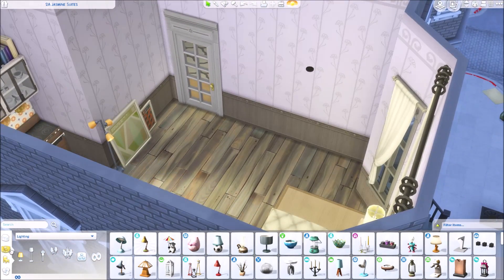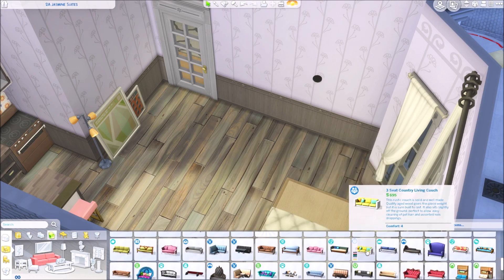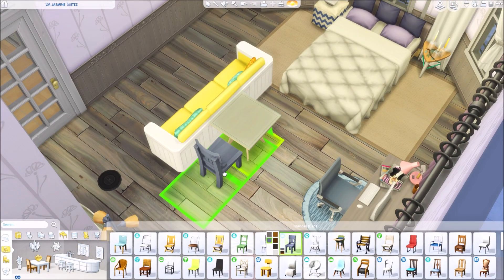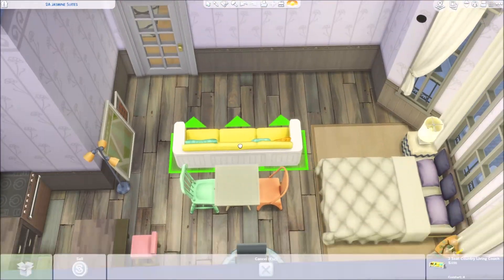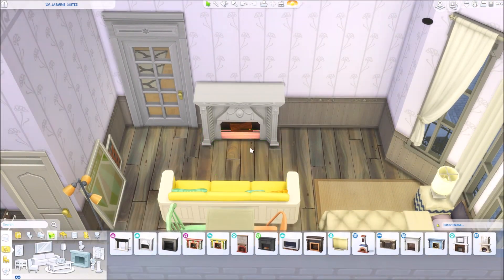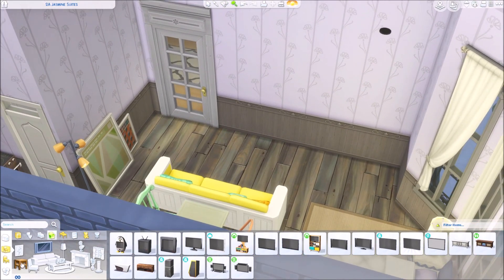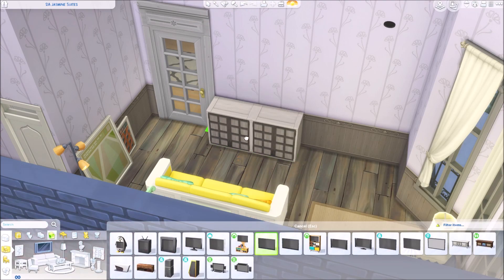Anyway, I really love this little apartment — it's so cute. The flooring is from the Jungle Adventure pack and the wallpaper is from Realm of Magic, so this build has things from kind of everything. I mismatched a lot of things — I wanted it to be quirky and cozy but also bright at the same time. I didn't want it to feel like a cave; I wanted it to feel really just aesthetic.